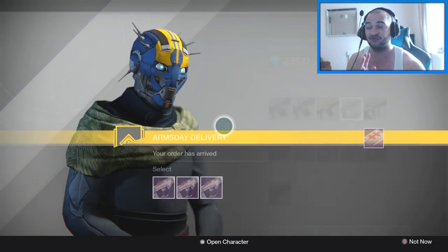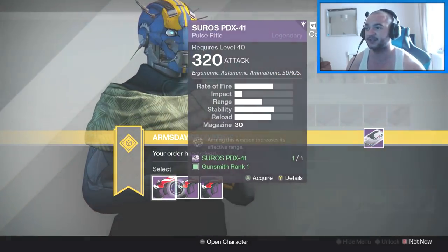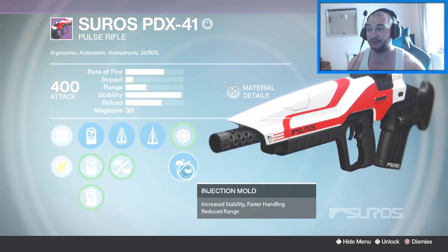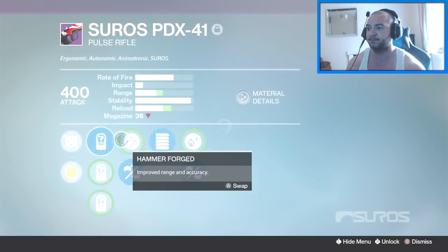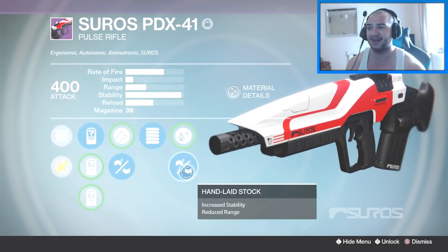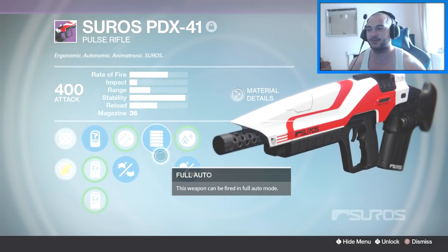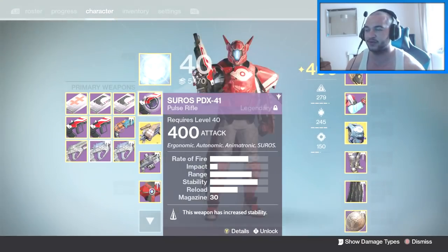I'll show you guys my three rolls. Starting with the first one: I've got Perfect Balance, Counterbalance, and Injection Mold — stability all day every day, doesn't bounce at all. The second one I have Appended Mag, Hammer Forged, Full Auto, and Hand Laid Stock or Lightweight, which is a monster. I keep tapping the trigger though, which sometimes puts me off because of the Full Auto on that one.